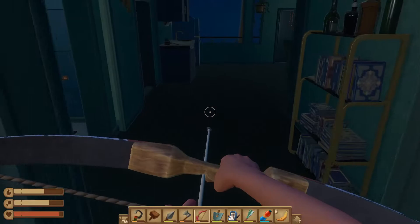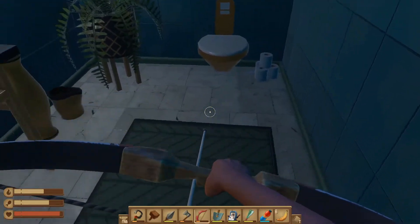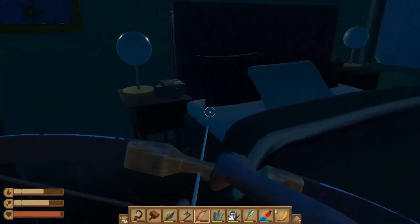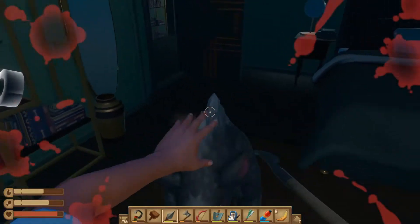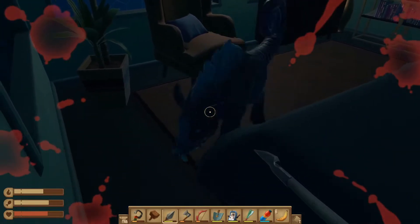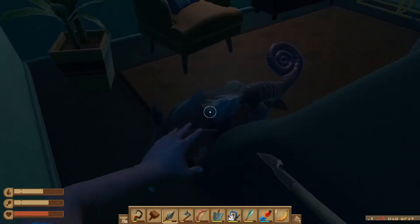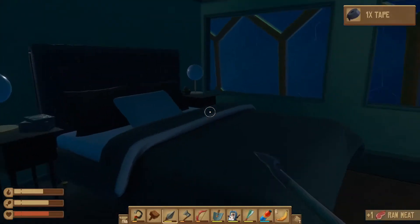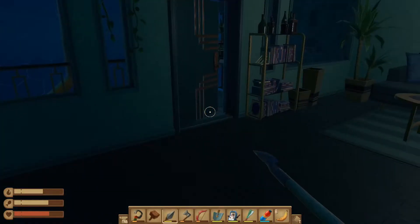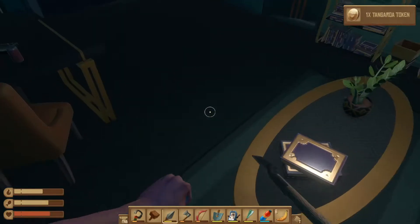We got two entrances — one to the right and one to the left. Looking good, but nothing in here we can use. I didn't see him there — guys, I even got goosebumps! I'm so sorry! So here's more duct tape. Next time I'm just going to keep my spear out. What's this? That's a token.